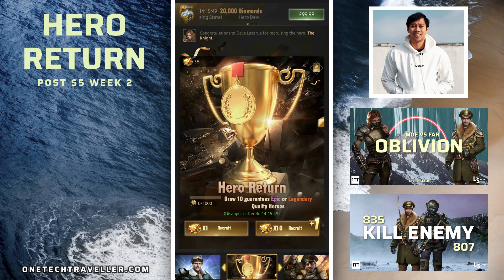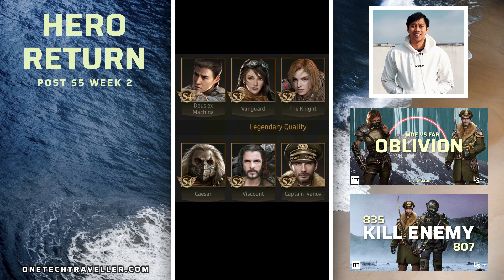A recap on the first hero return post Season 5: we had Ex Machina, Vanguard, Knight, Caesar, Viscount, and Captain Ivanov. That was a very strange one since the main season hero pickups was 26 — Vanguard and Knight — whereas Caesar, Ivanov, and Viscount were relegated to the legendary tier. We never know if this had any fundamental change on the hero pickup frequency. I did a ticket pull on that hero return and after 90 RNG tickets, really not great and a very risky pool in general. The top pick would be Captain Ivanov from the pre-Essex lineup, then Caesar, then Vanguard.